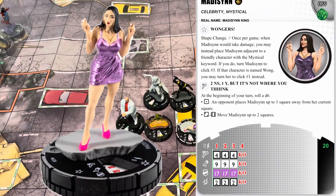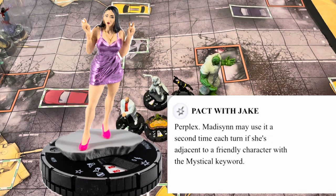Madison's trait is 'Wongers' with Shape Change — once per game, when Madison would take damage you may instead place her adjacent to a friendly character with the Mystical keyword; if you do, turn her to click three. If that character is named Wong, you may turn her to click one instead. She's only three clicks long at 20 points with Willpower. Her movement ability 'Two Ends, One Y' — at the beginning of your turn roll a d6: on a one, an opponent places Madison up to one square from her current square; on two through six, move Madison up to two squares. She also has Perplex, and Madison may use it a second time each turn if adjacent to a friendly character with the Mystical keyword.